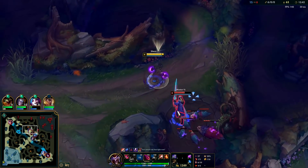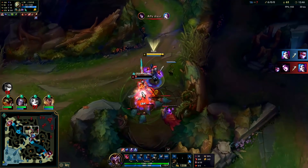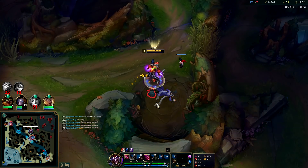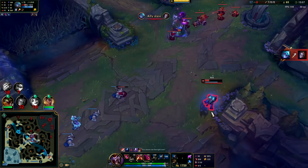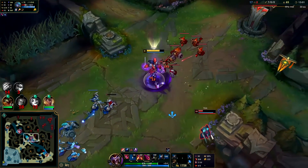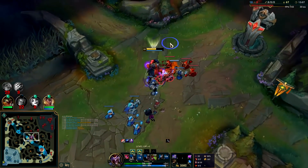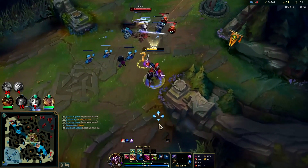Oh hey Master Yi — I'm going to red smite him. I'll E really early and stand in my box to force him to come to me. I ate way too early especially when he's on Meditate — that was not good timing. Hey Vex — she ran the right way, good for her. And then she died; she really overestimated her damage output there. She probably didn't realize I'm full item and probably also saw Irelia coming.